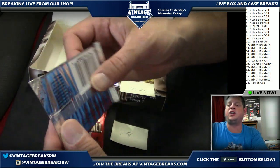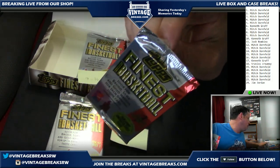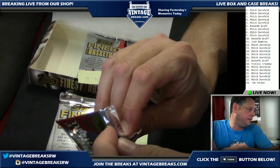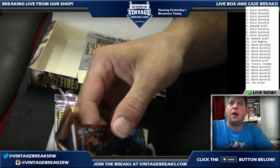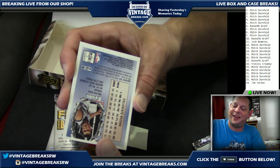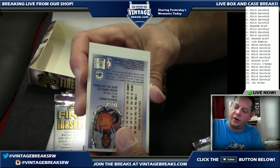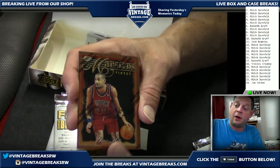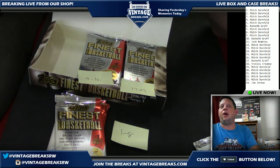Some of the products on VintageBreaks.com only have a few spots left. We're going to be doing another freebie tonight if we sell another product — a free card from this PSA stack. We're already giving out two for the Finest basketball opening. Pack number three — looks like we don't need the scissors. Going out to Mitch. Antoine Walker rookie card — this is bringing back my childhood! Brian Evans, Tony Delk rookie with a refractor, Grant Hill.